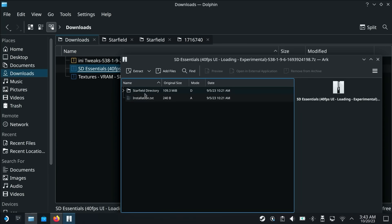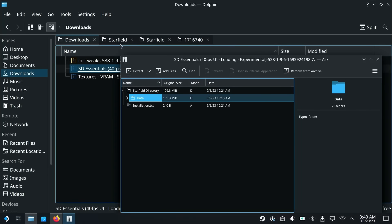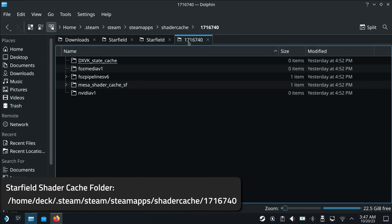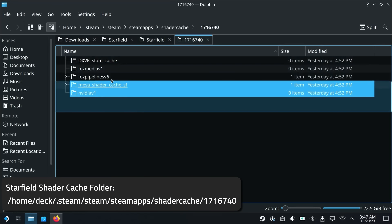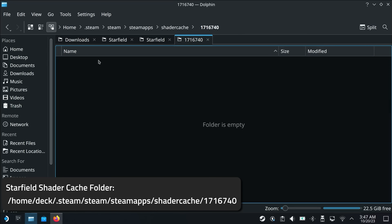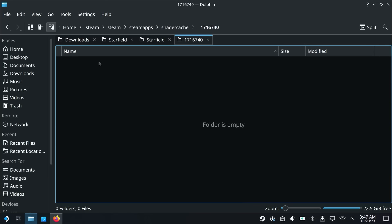After all three are installed, you just need to do one more thing, which is to delete the existing shader cache for Starfield. To do so, just go to the folder shown on screen and delete everything in there. Don't worry, nothing is really lost here since it only contains the shaders that Valve built. Your save games are safe. And with that, you've installed the mod completely.